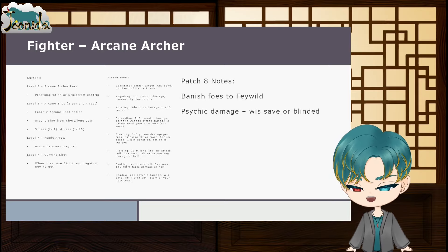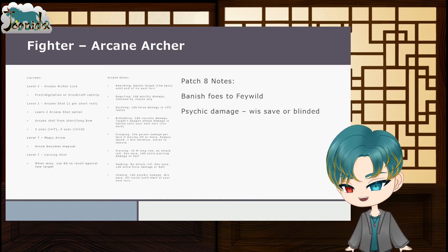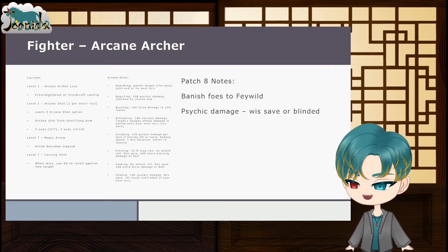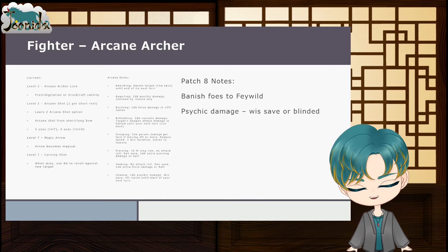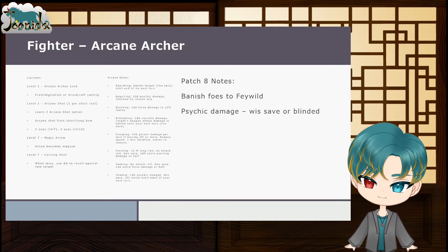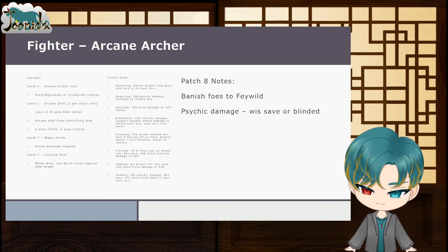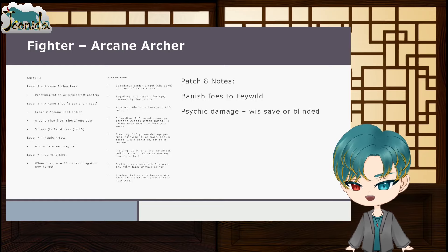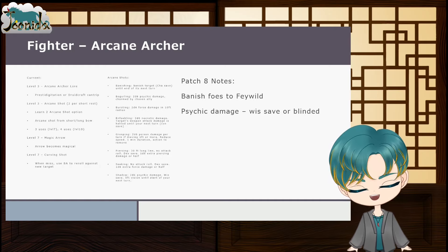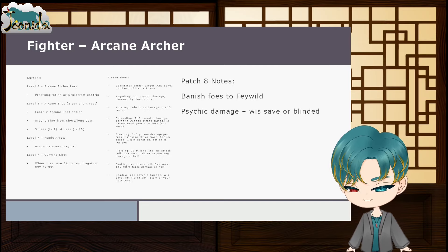You learn two Arcane Shot options at level 3, gaining more at levels 7 and 10. Arcane Shot is applied after hitting, letting you choose which effect to add. The available options include: Banishing Arrow — banishes the target until the end of their next turn, losing a full round; Beguiling Arrow — deals 2d6 psychic damage and charms the target toward an ally; and Bursting Arrow — deals 2d6 force damage in a 10-foot radius.